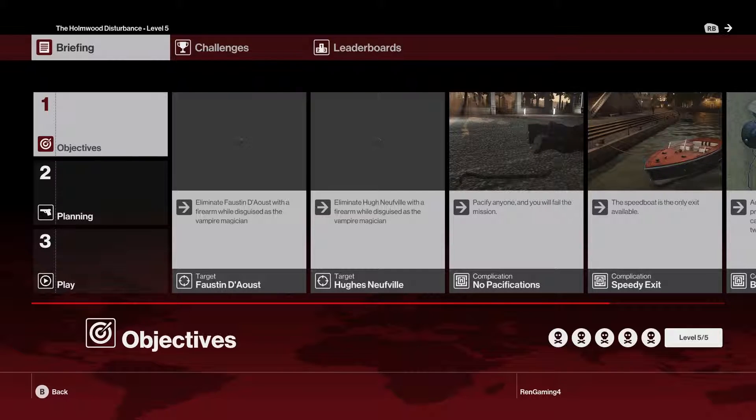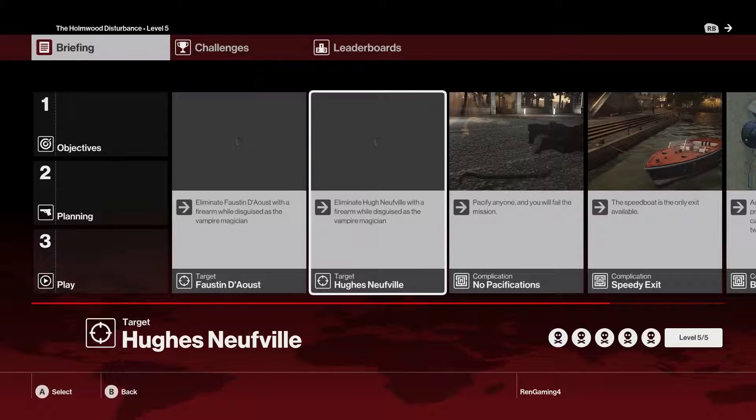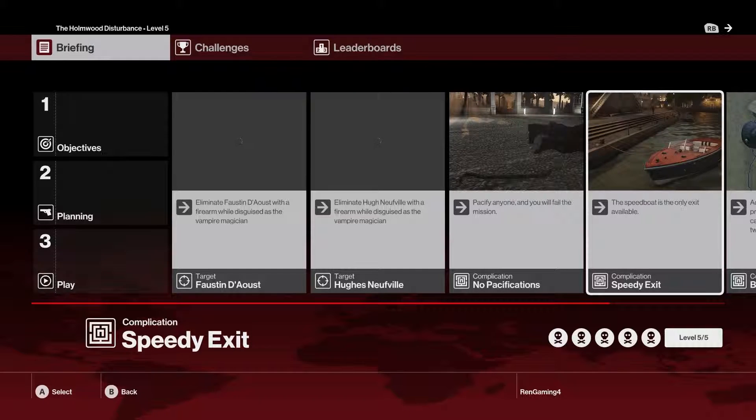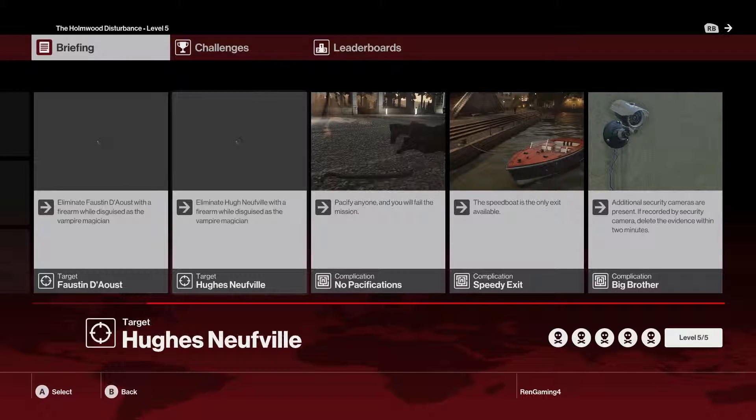We're also going to get some more challenges that I didn't finish up in the previous videos. The objectives here are to kill this guy and that guy while dressed as the vampire magician. Can't pacify anyone, gotta escape in a speedboat, and there are going to be cameras everywhere — so let's go ahead and get started with all of this.